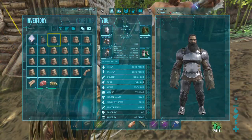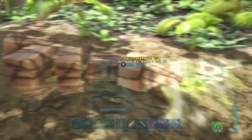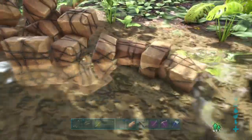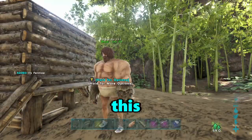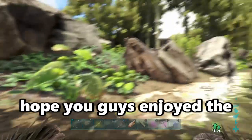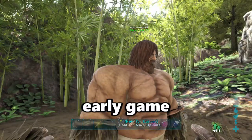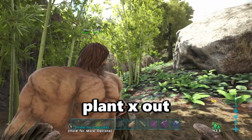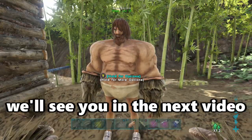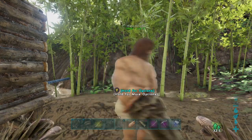Look at all this fertilizer, man. Look at this. This is just from you as well. Look at all that. Love it. Yeah, that's just you, that's just one person. How have we only just found this out? Not sure. But I hope you guys enjoyed the little tutorial glitch thing. It's really good for early game — you can get a load of fertilizer out real quick. Thanks for watching, we'll see you in the next video. Bye.